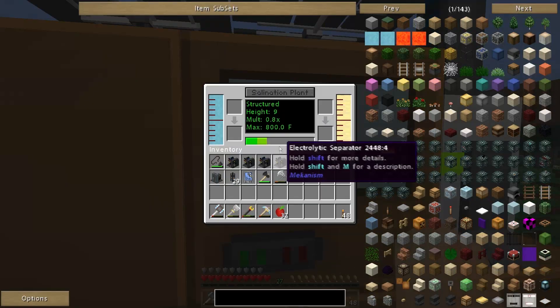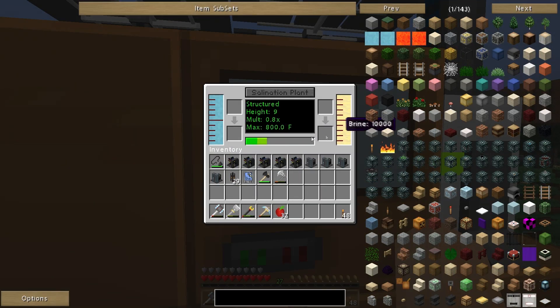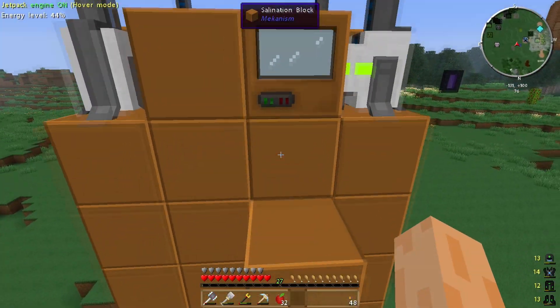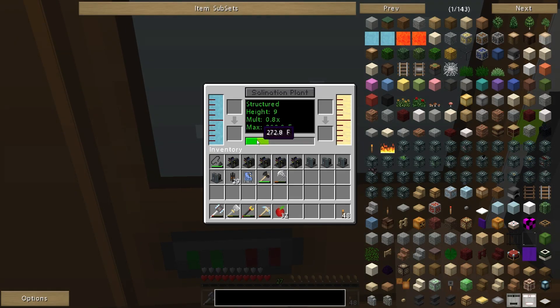Let me fly up here and have a quick look at the controller, see how it's doing. So it's still not at maximum temperature at the moment — it can get up to 800 degrees Fahrenheit. I think somebody suggested using the speed upgrades, but they don't work on this salination plant by the looks of things — there's no way of putting them in. It just becomes more efficient the higher temperature it gets up to.